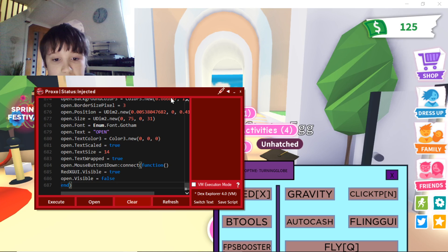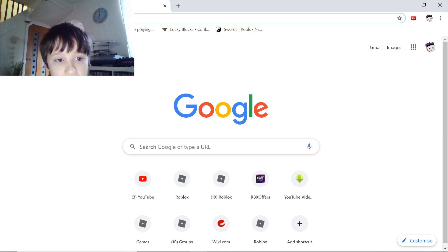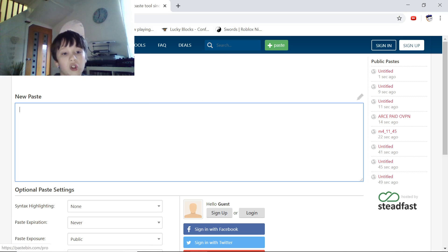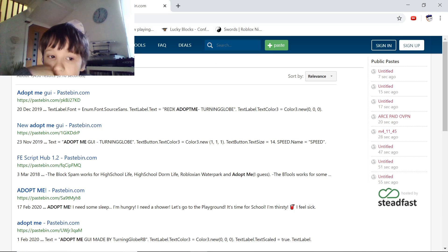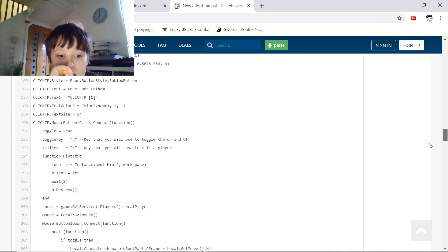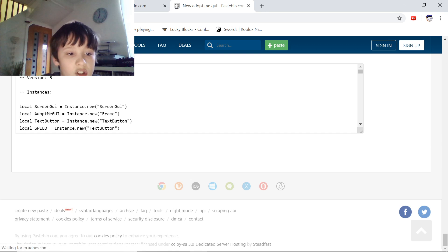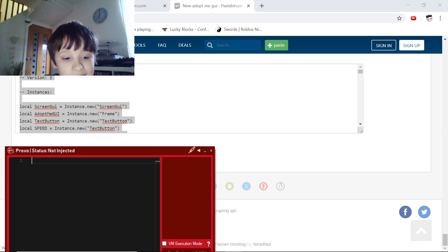Let's clear this — now it should be gone. We'll have to close Roblox. Let's see if we can find a better GUI. I'm gonna type pastebin.com and search up Adopt Me. Let's try this one — it looks pretty good. Control and C, let's paste it in.